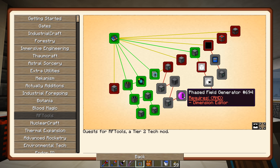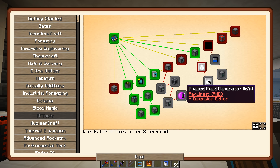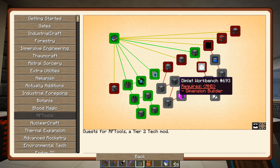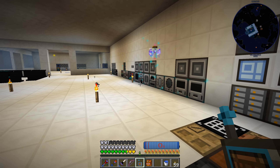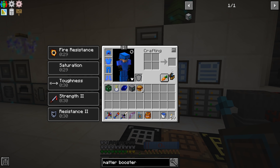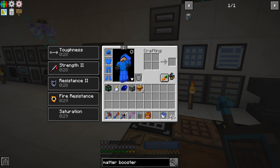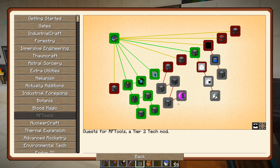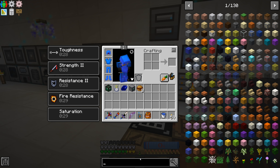All this stuff is pretty important for making your own RF Tools dimension. Pretty much all of these recipes are going to be fairly similar - it's going to be an RF Tools machine frame and various other vanilla stuff. But let's just make one more together and then I'll probably do the rest off camera. Dimension inscriber.